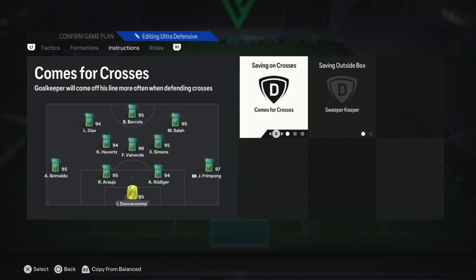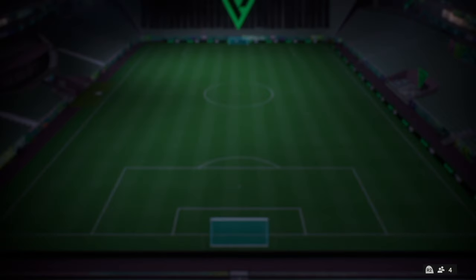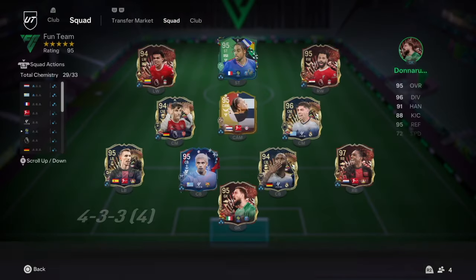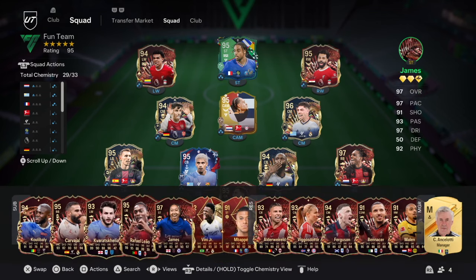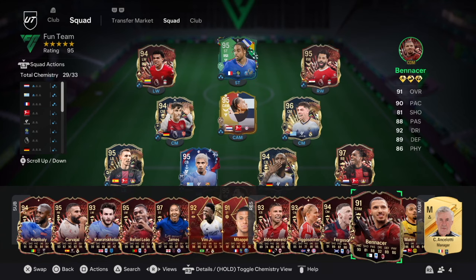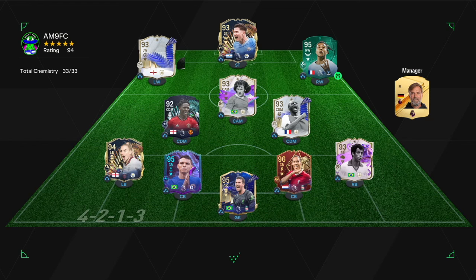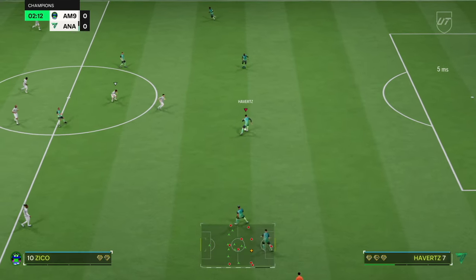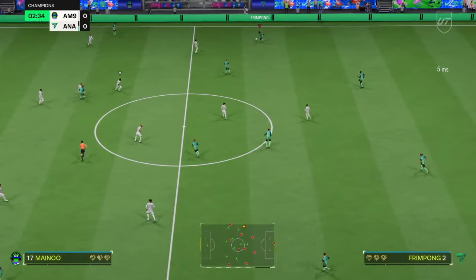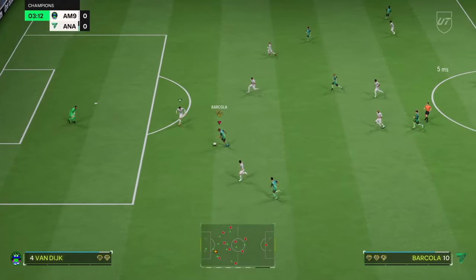Tips for effective play. Quick passing: utilize quick 1-2 passes to bypass the opponent's midfield and create space. Fullbacks movement: keep an eye on the fullbacks joining the attack — they can create overloads but need to track back quickly. Exploiting space: use the LF drifting wide to create space for the CM and RF to exploit. Defensive solidity: the LCM provides balance, ensuring the team isn't exposed to counter-attacks, while maintaining a strong defensive structure to give you the best chance to achieve Rank 1 in Foot Champs.